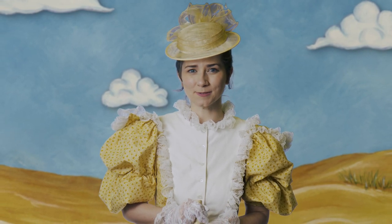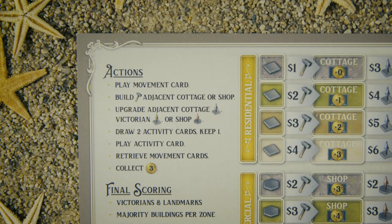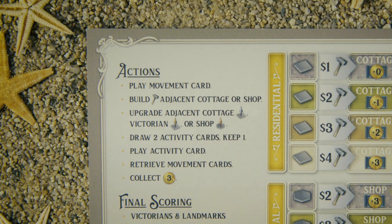After resolving the event for the round, each player takes their turn, consisting of three actions. You can play a movement card, build or upgrade a cottage or shop, play an activity card, earn a little cash, or retrieve your movement cards.